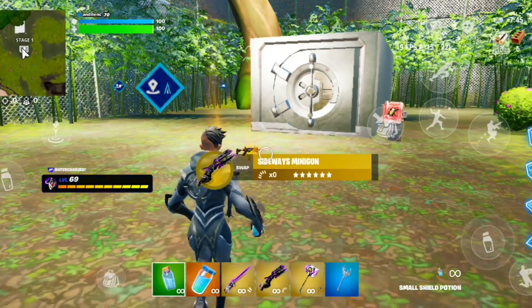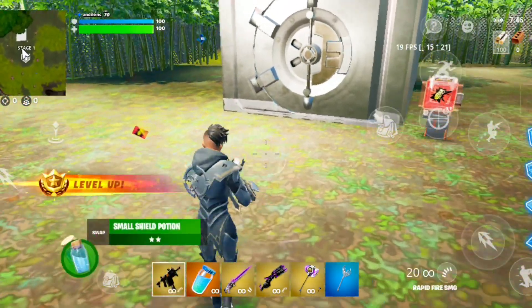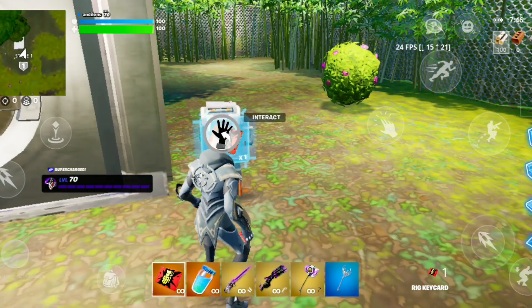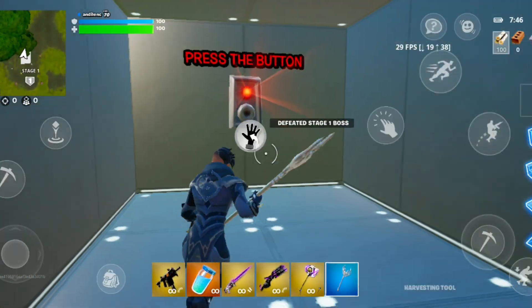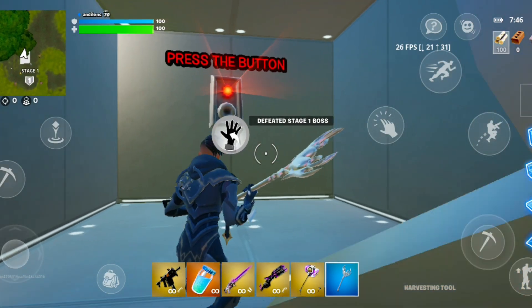I'm only left with one — just take them out. What you wanna do is locate the key card, or just pick up some guns which you want. Take the key card and just interact with it — the vault will open. Then you will see a prompt: press the button to defeat the stage one boss.